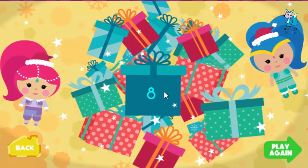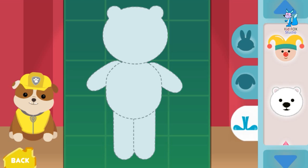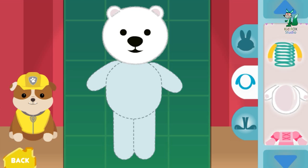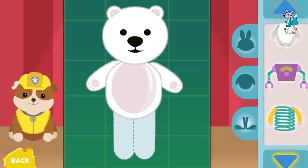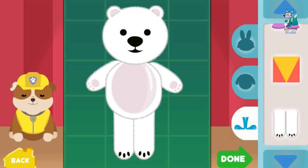Great job — look how many presents we wrapped! Now they are ready for Santa to deliver to all the girls and boys. Click here to go back to Santa's workshop to help another friend. Rubble is helping Santa build the most pawsome toys ever! Amazing — you can pick bodies and legs too. Click on the blue arrows to find more toy parts.